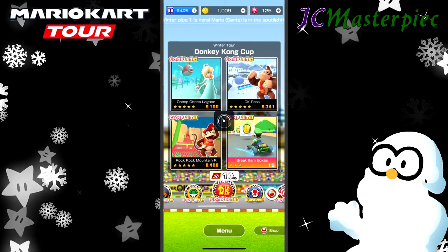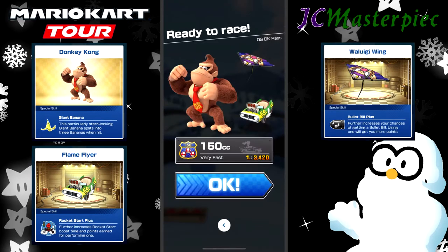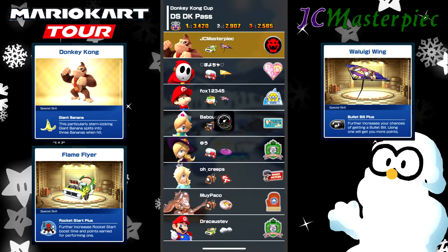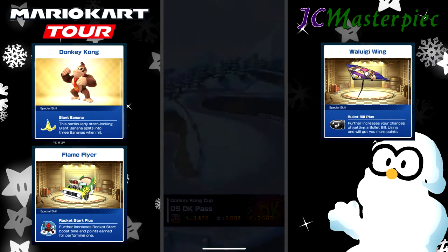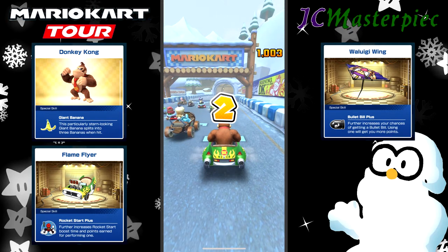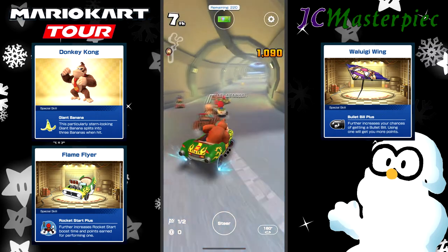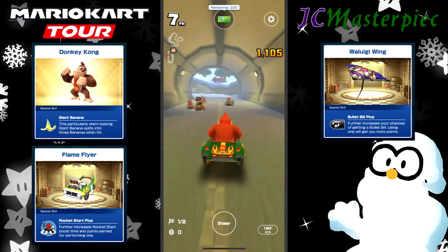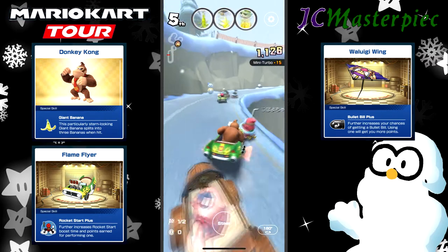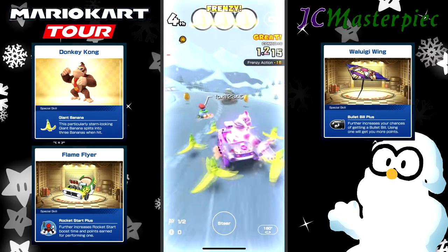Now moving on to DK Pass — DS DK Pass with Donkey Kong, Flame Flyer, and Waluigi Wing. Flame Flyer has become a classic for me for high quality when it comes to the level of the cart. I've worked on that one for a little while and I use it a lot, so I've built it up a little more than some of the others. No extra coins at the beginning, starting at the back of the pack.